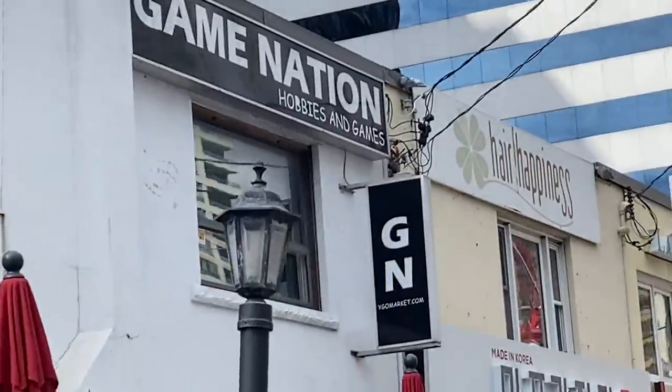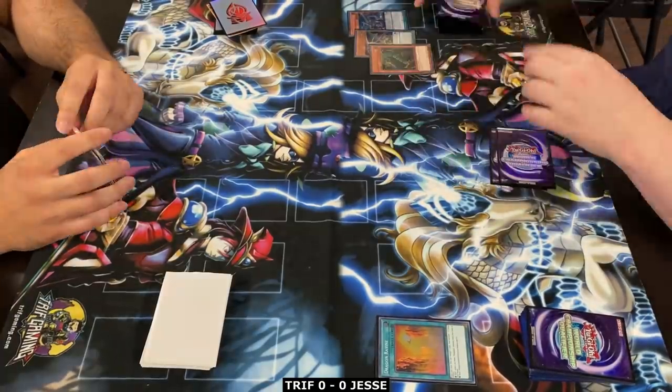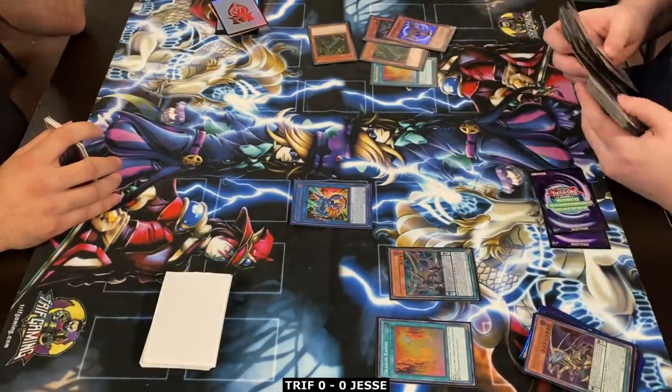With that being said, there's nothing left to do but go to Game Nation and deal with our arch nemesis who has 35 more tops than me — Jesse. Let's go! We're facing off against Jesse Cottid's Chaos Thunder Dragon, which is essentially his version of Pendulum and his favorite Yu-Gi-Oh deck of all time.